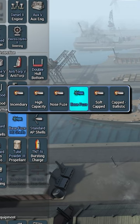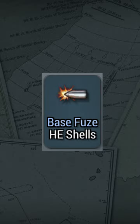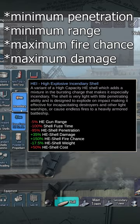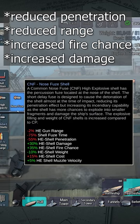There are six types of high explosive shells, as well as six types of armor piercing shells. The high explosive shell types are high explosive incendiary shells, high capacity high explosive shells, and nose fused shells.